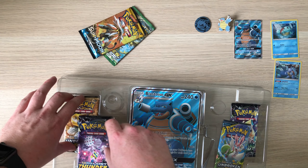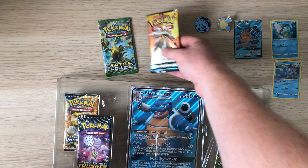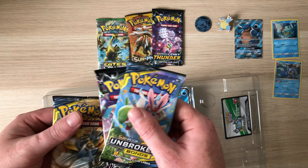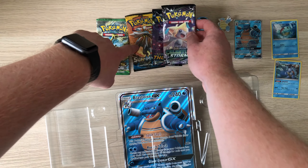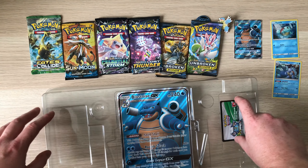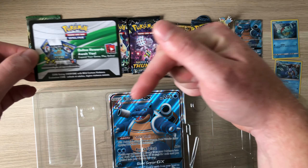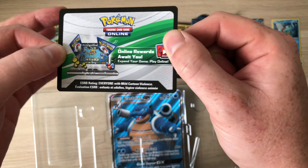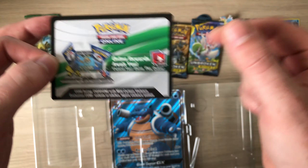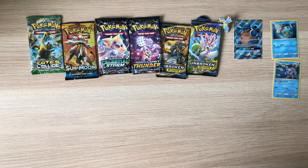There we go — had to slightly bend the plastic to get that out, but not bad. I'd say this wasn't bad for the price I paid. I thought it was Steam Siege but we're still getting XY packs in a Sun and Moon box — not too bad I suppose. I'm going to open these in order. I've got the code card — I'll give that away. Comment down below and I'll pick someone to win it.